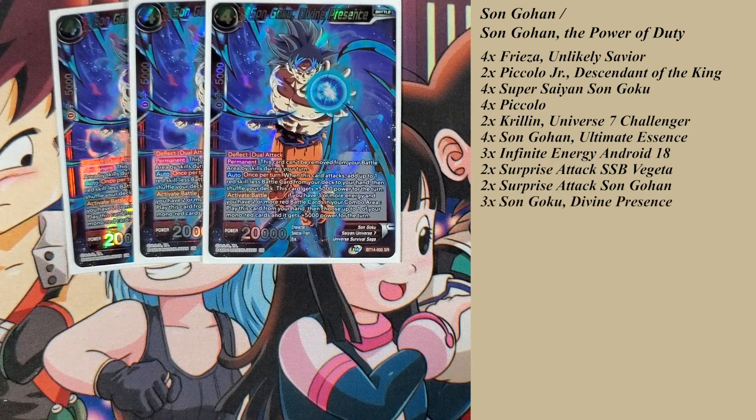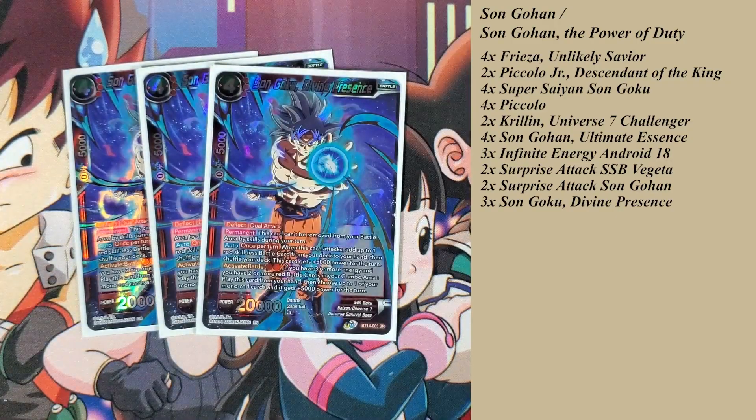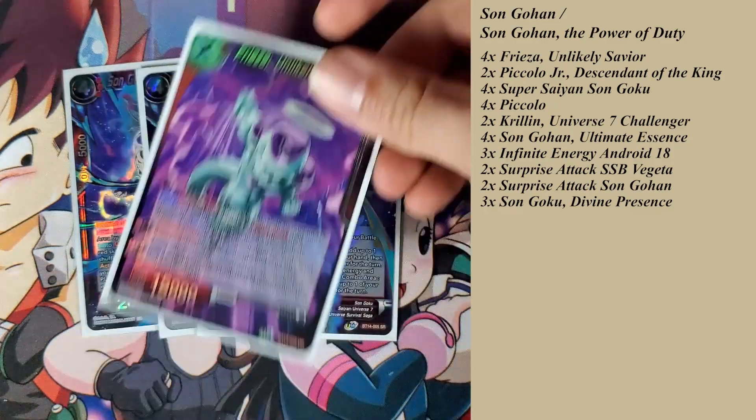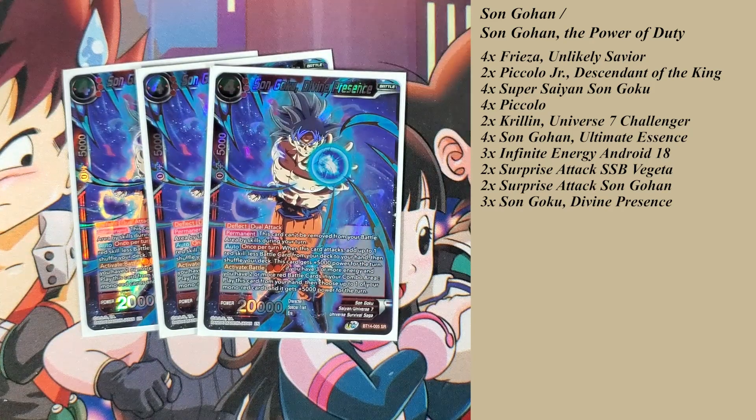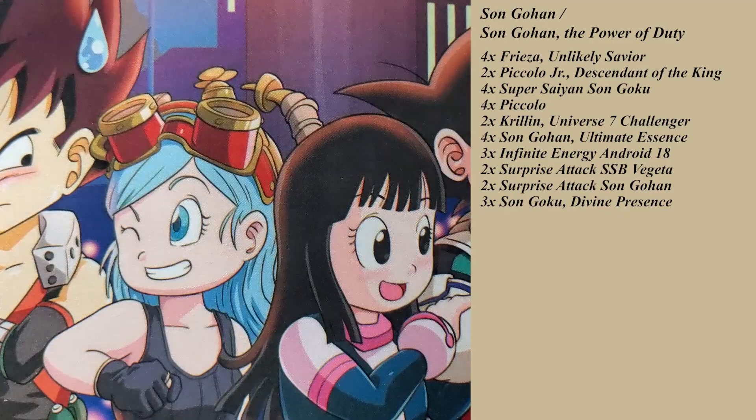If you have two cards in your combo area, you can also activate battle and play Son Goku Divine Presence, which has deflect and is a dual attack. This card cannot be removed from your battle area by skills during your turn. When this card attacks, add up to one red skillless battle card from your deck to your hand, then shuffle your deck, and this card gains 5,000 power for the turn — making it effectively a 25k dual attack card. The activate battle costs two energy if your leader is a Saiyan card and you have two or more red battle cards in your combo area, giving your mono red leader a 5,000 power boost as well.